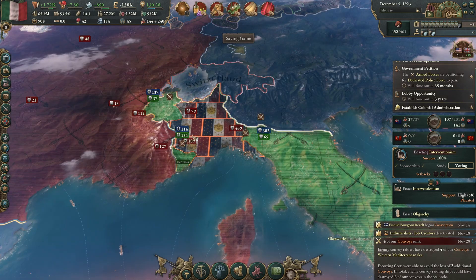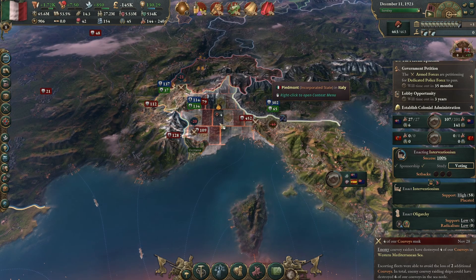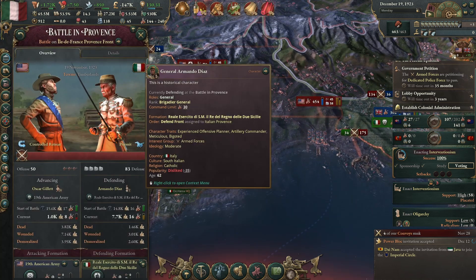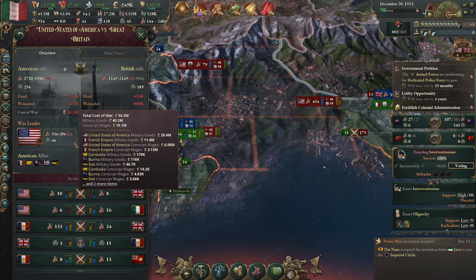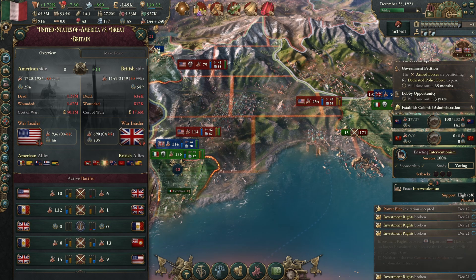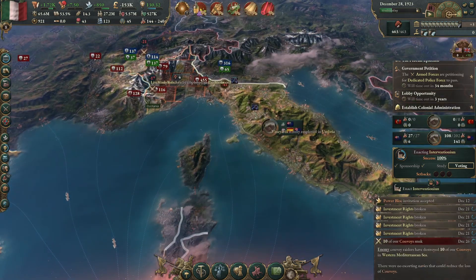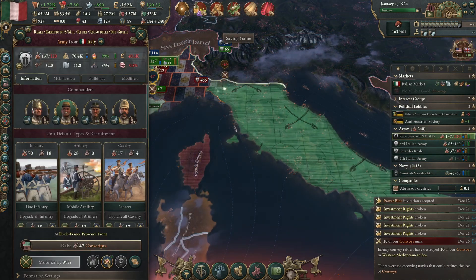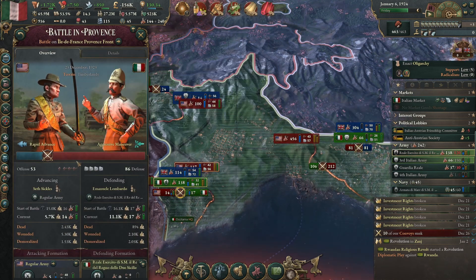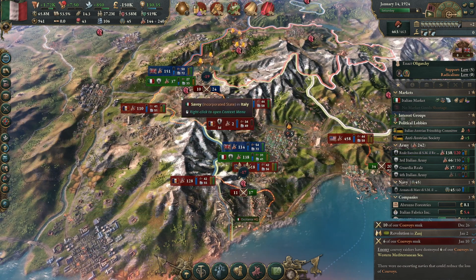We've got an Italian unit here that's done a surprise landing — it's properly fragmented down here. We just need to shatter one or two more armies. The casualties are up to — yeah, they've taken 1.2 million, we've got about 2 million dead. It cost them 50 million, it's only cost us 17. This is definitely going in our favour. We're engaged in another fight — we're beating the Americans back again. The Americans are taking nearly 3-to-1 losses. It seems like the Americans are even less prepared for this war than we are.